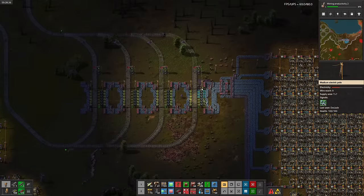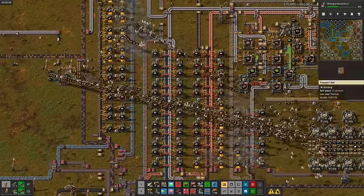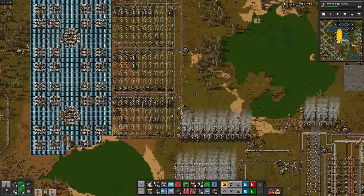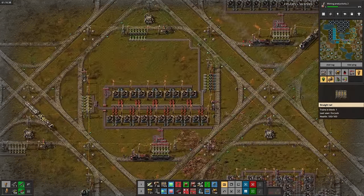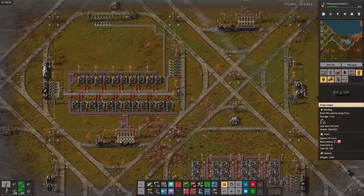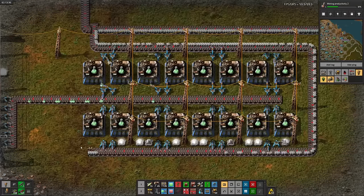Still need more power though. That huge bump in ore production should hopefully speed up the base a bunch, but our constant lack of power is definitely holding us back. So I'll dump all of the wood into the boilers and replace the tail end with a more compact power setup. Just waiting on automotive science packs, which are waiting on cars, which are waiting on engines and steel — and the engines are also waiting on steel. After almost an entire hour without a steel delivery, I'll just send a train over there manually. It turns out we just didn't have enough iron plate delivery trains, so I'll make a few more. Finally: engines for cars, cars for automotive science, and automotive science for the labs.